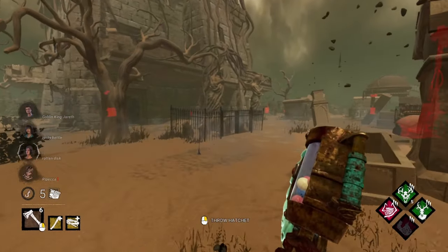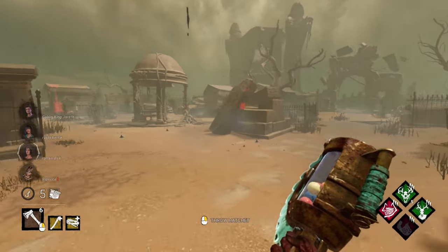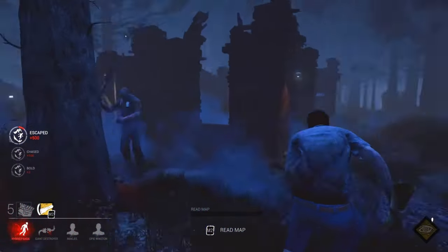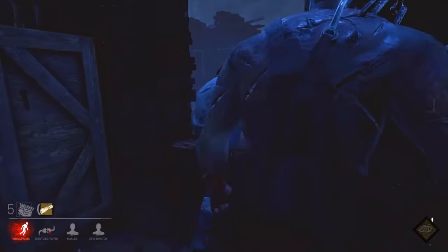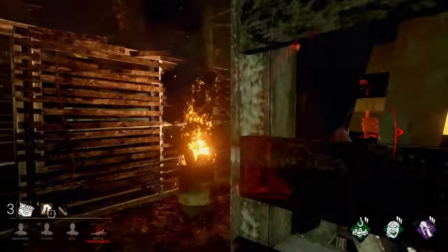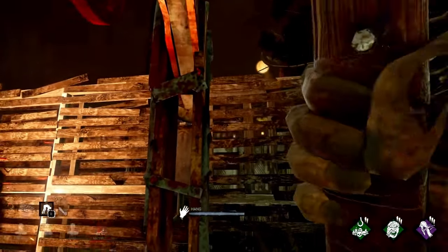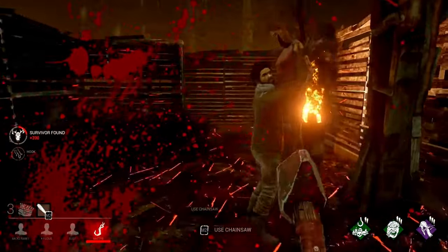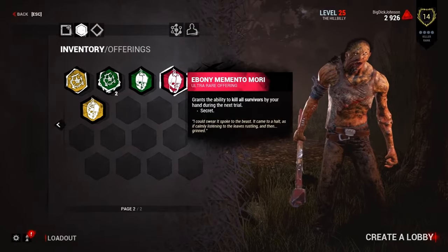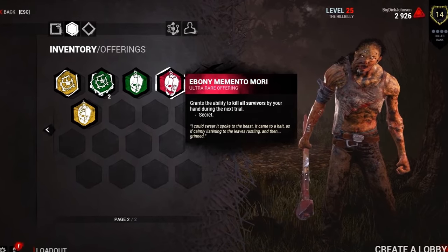Picture this: it's the summer of 2016 and you hear about a new game called Dead by Daylight. You decide to buy it and try it out, selecting the killer role since that interests you the most. You play for a little bit and get fairly good at it. Eventually, however, you start realizing that in your matches the generators are going by pretty quickly, and so you try to find some perks or other things that could potentially counter this, only to realize there was absolutely nothing in the game to help you do this.